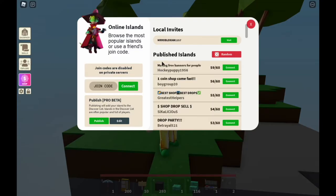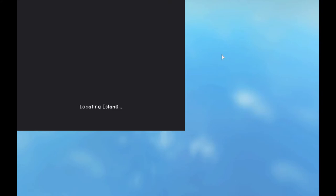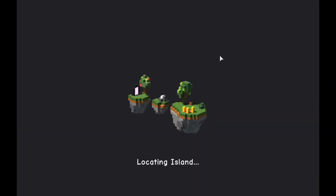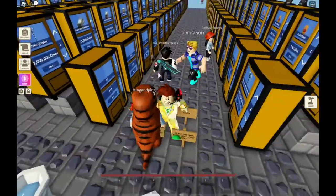So to start, just click on the explore button and go to any published island you want. Now, this doesn't have to be on a published island — you can do this on a VIP server or anywhere you want, on anyone. There's no limits. So we're here on someone's island, and now let's check.